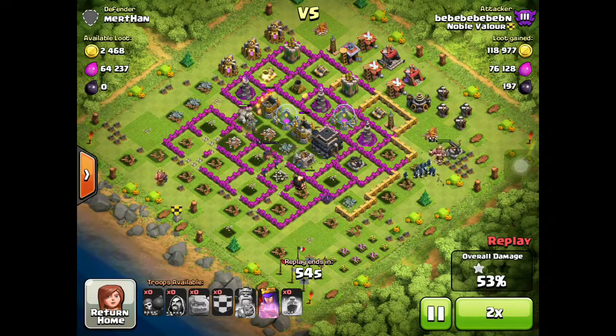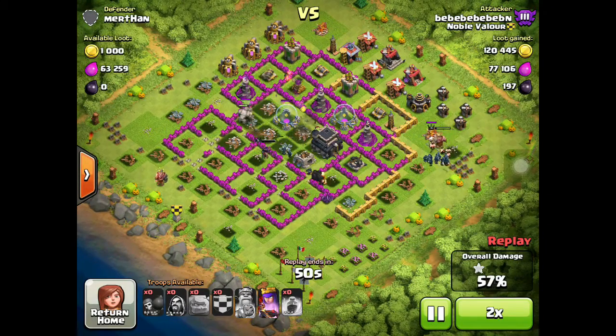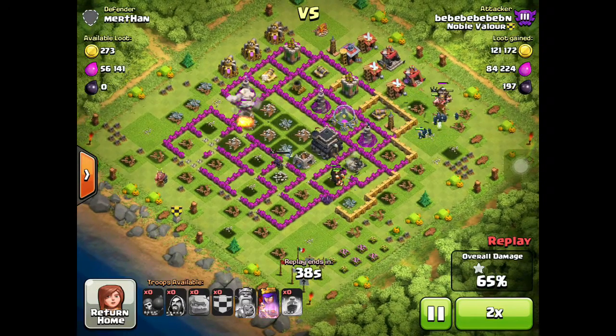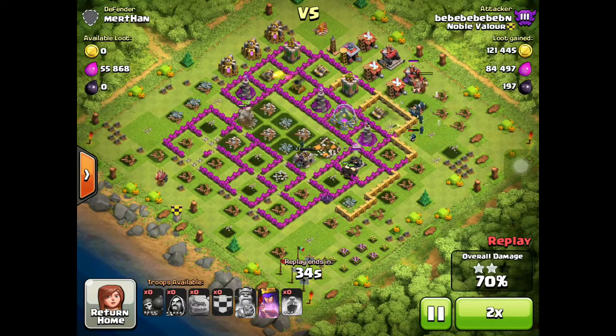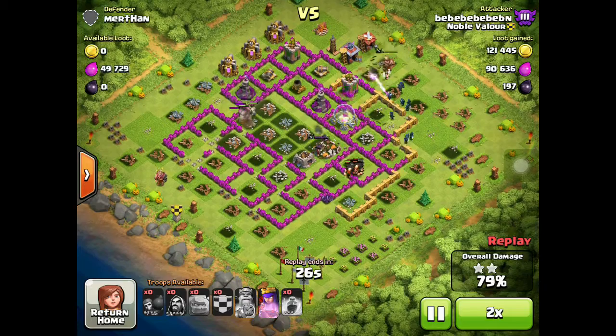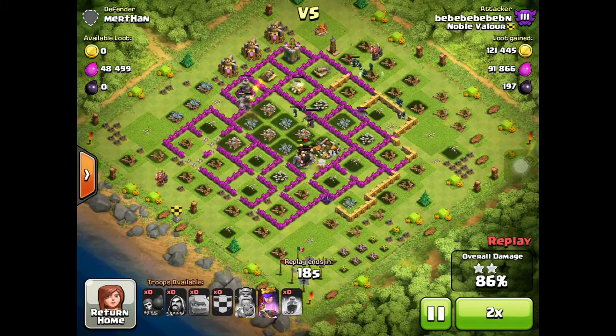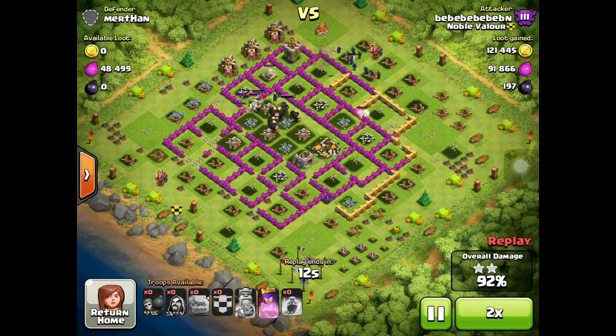What are you raiding with? 16 giants, 16 wallbreakers, 80 archers, and 28 barbs. Oh, is it like a farming strat? Yeah. Cool, I found my way up. Nice. The only thing about giants is that they cost so much in the long run. Like, a few doesn't matter, but if you're training 24 like I do, that's pretty expensive. Yeah, 24 is a bit much.